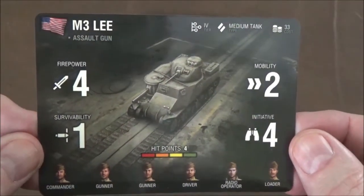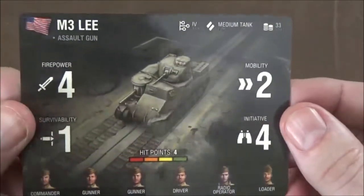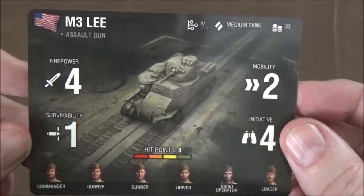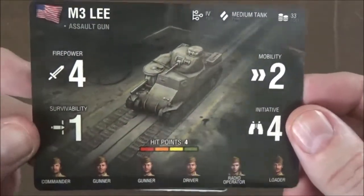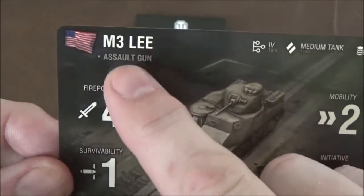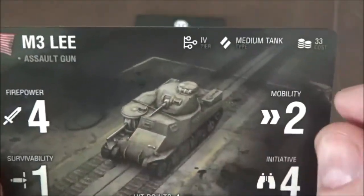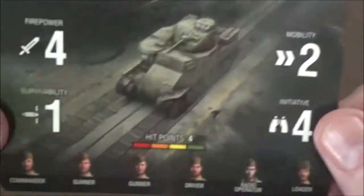The first thing we have here is our vehicle card. These are super high gloss and quite large — almost double the size of a normal card. So finding sleeves for these is kind of weird, but some people out there have found them. Up here we have the M3 Lee, listed as an assault gun. It's a tier four medium tank worth 33 points.